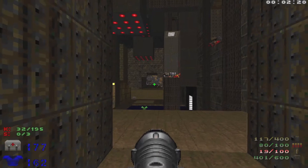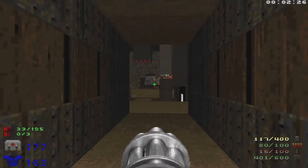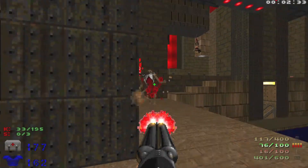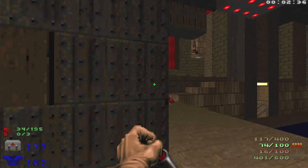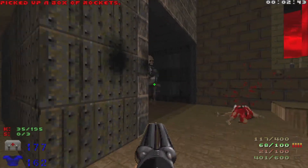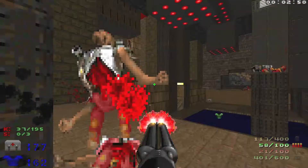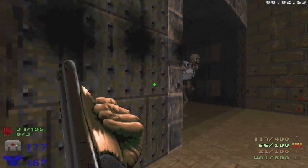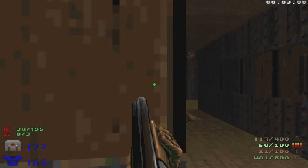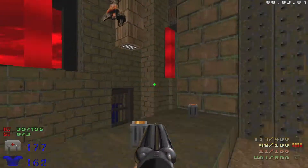Hit this switch and we're going to take out the arachnitron over there. Head out here — that wall right there is going to open up and there's going to be a bunch of revenants, so we're going to take out a couple at a time. All right, taking out all the revenants — let's grab some goodies.